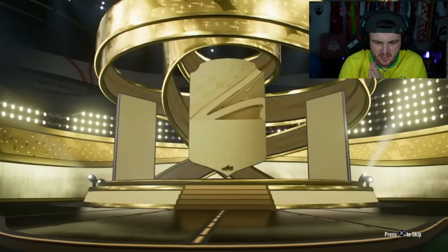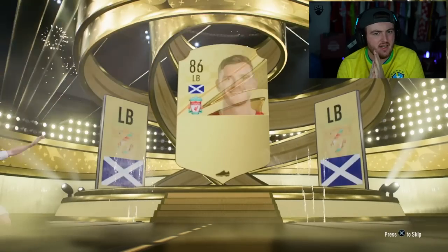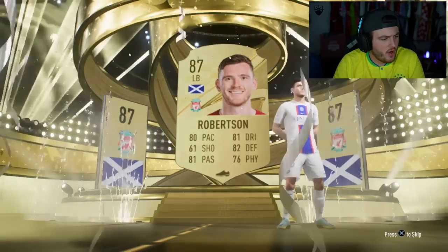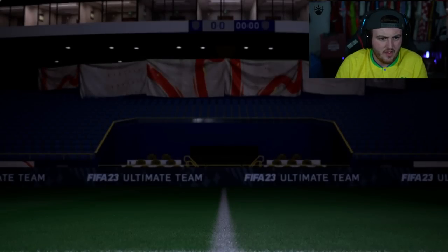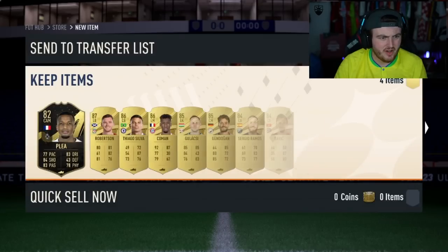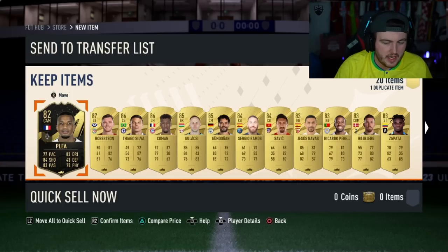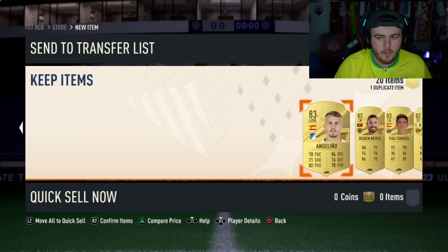Our first 82x20 of the World Cup swaps for Jomo. It's a walkout at least - Robertson, 87. I don't know if good stuff will pop up behind that. We got an in-form player too - three walkouts and Gundogan in-form. For an 82x20, remember these are not a lot of tokens, so that's actually not too bad. It definitely could have been a lot better though.